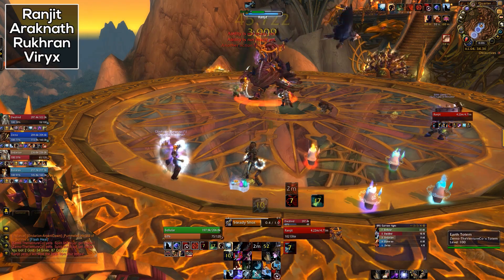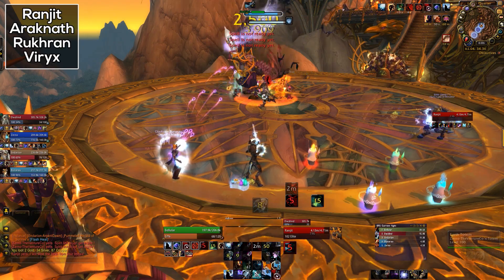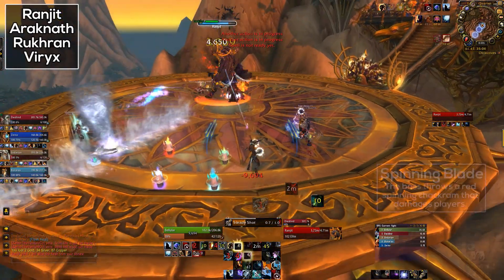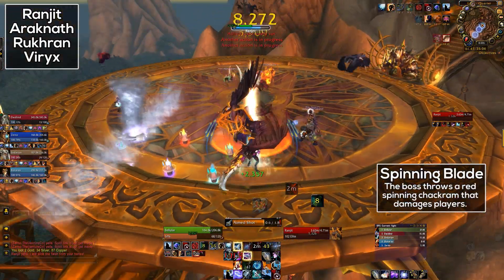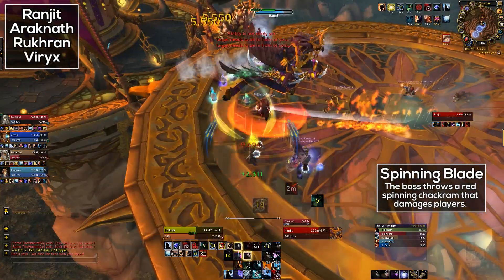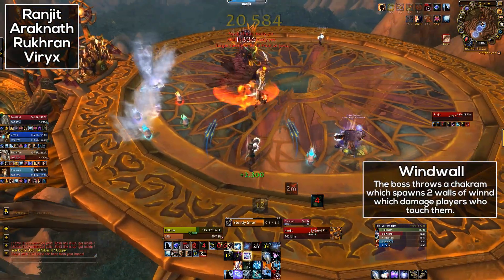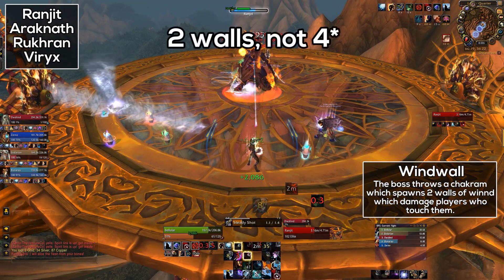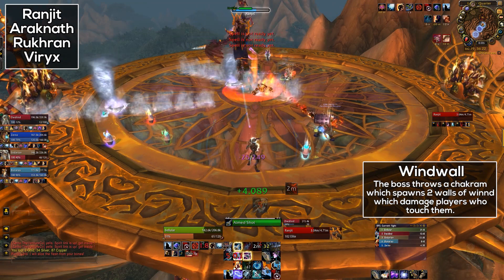This is Ranchet. This boss is mainly centered around you avoiding various fun things that he'll throw at you. He will throw spinning blades around the place — they do decent damage so try to avoid them. His next ability is Windfall. He basically throws a Chakram at you which will then spawn four walls of wind which will just rotate around the Chakram. Just run out of the area.